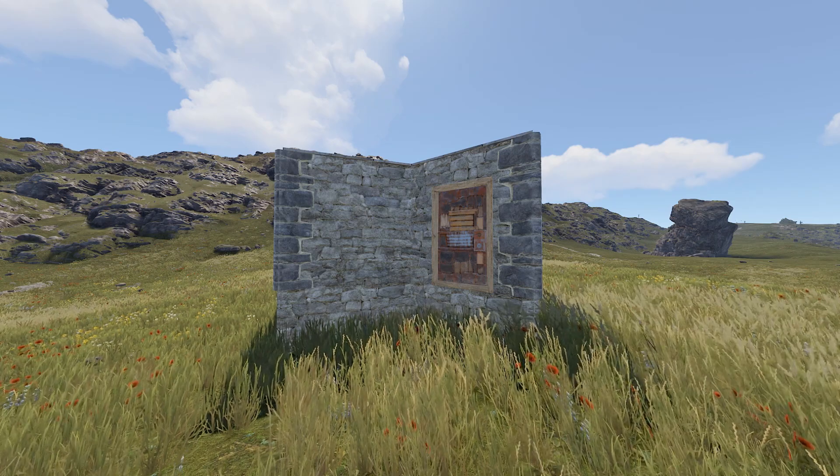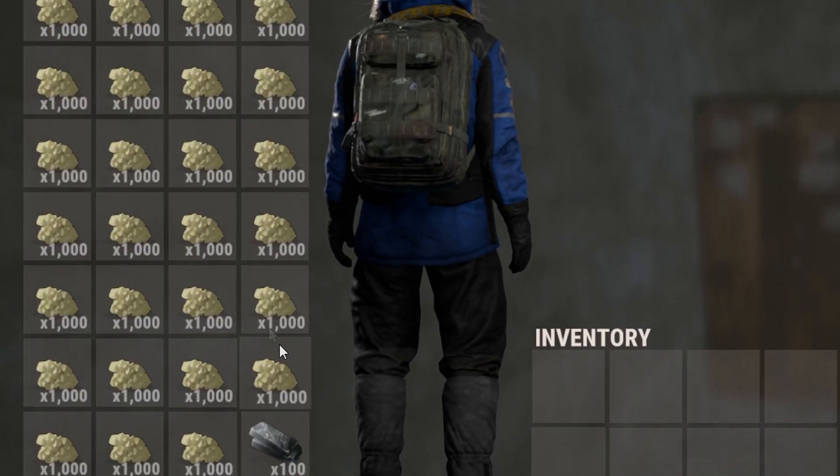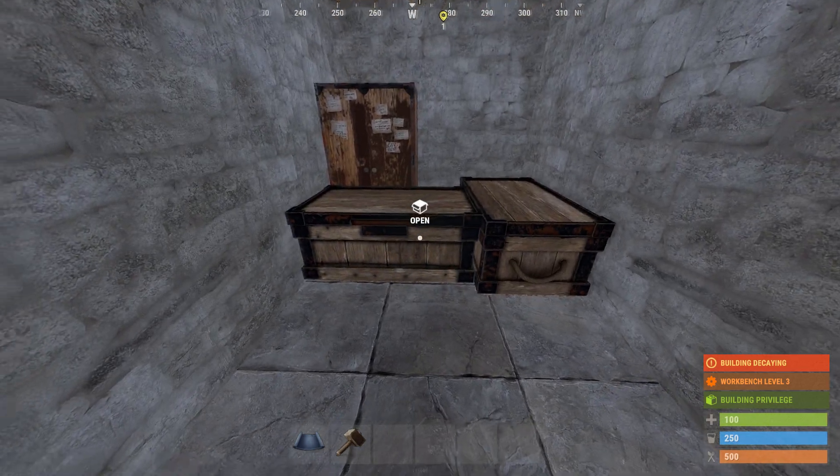You can also do this even if you live in a normal base. All you have to do is fill a backpack up with all your main loot, and then drop it on the floor and place a large box over it.